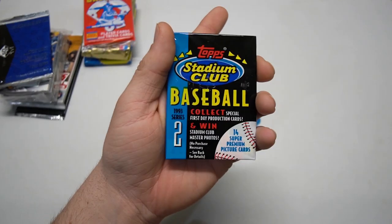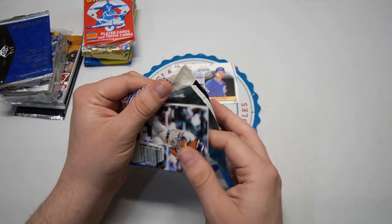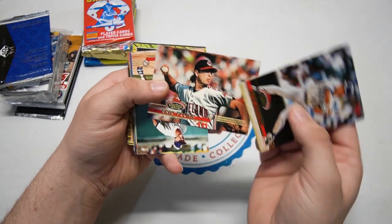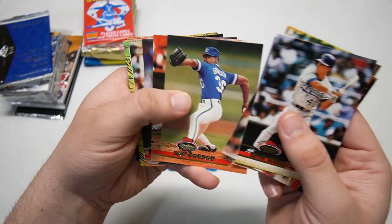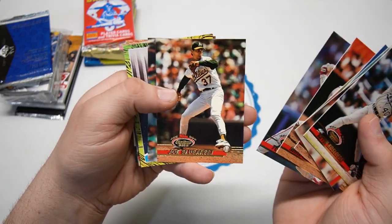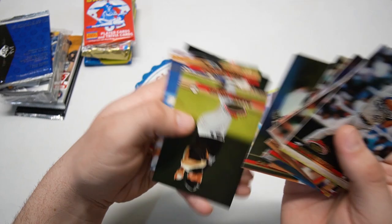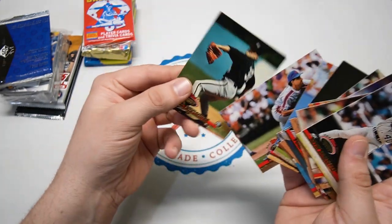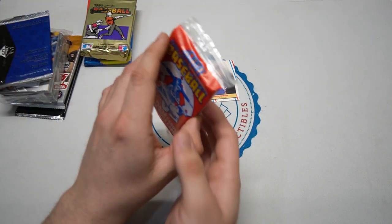There's a Stadium Club - basically just looking for any cool Members Choice cards. Kevin Koslovsky... we're seeing him almost one per episode now, it's a little unnerving. Mark Davis - why are these all going a different way? Our info card: Calvin Jones, Eric Hansen, Sid Fernandez, and Alex Fernandez. No Members Choice cards, no hall of famers - that one was just a dud. We'll move along.